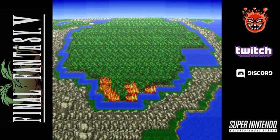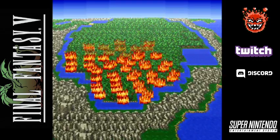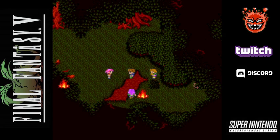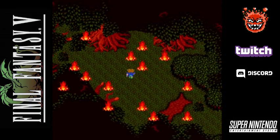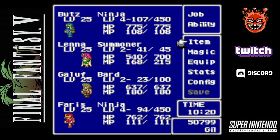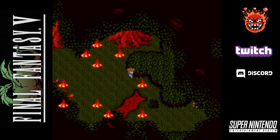Alright, time for the forest to get destroyed. I think we just gotta wait right now. Might as well take a quick look at our ABP. Galuf is well on his way to Bard Mastery. Lena's almost up to Summoner 3 — holy shit, that's how much ABP we've been getting. And look at the cash as well — already up to 50,000 bucks.